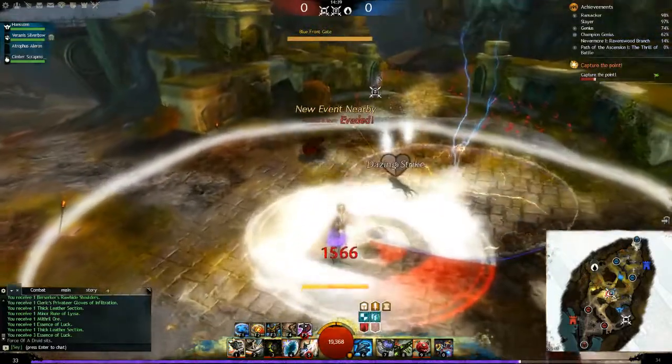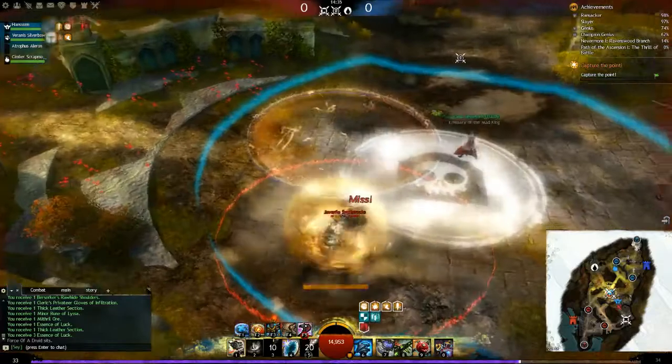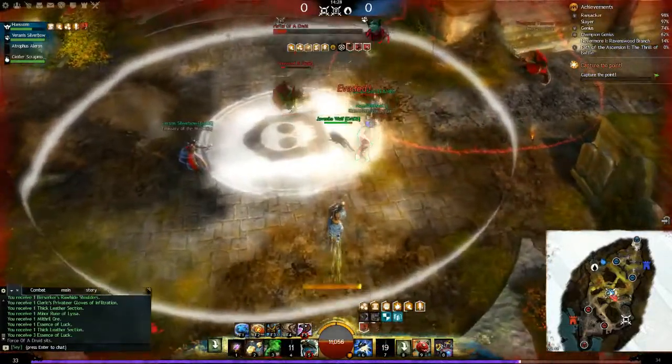Hello everybody and welcome to Edshed. Today we are taking a look at another build for Guild Wars 2 PvP. This build is the Power Hammer, which is for the Engineer and in particular the Scrapper variation of the Engineer.